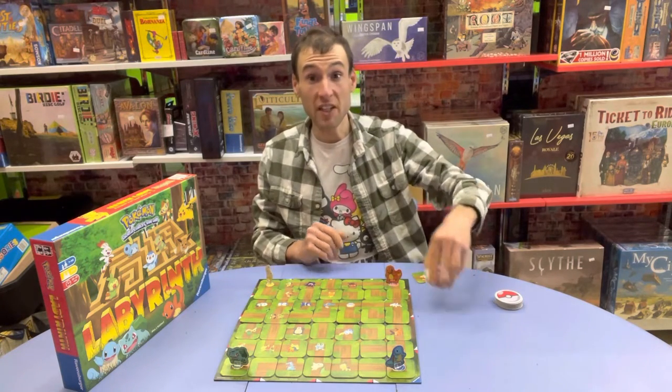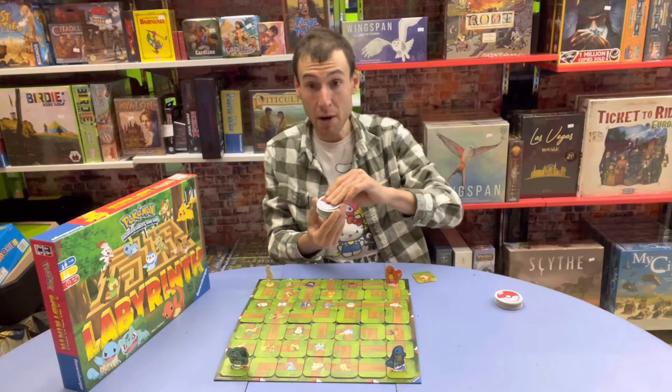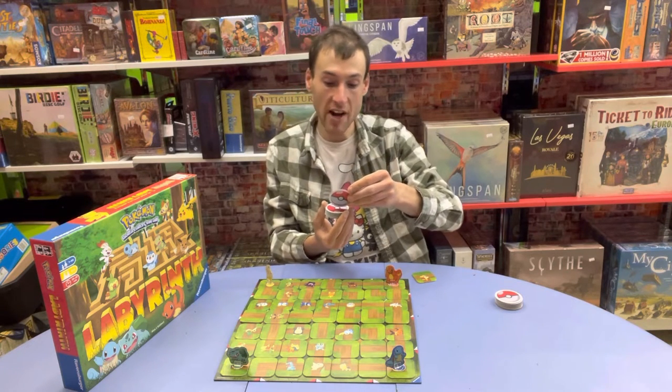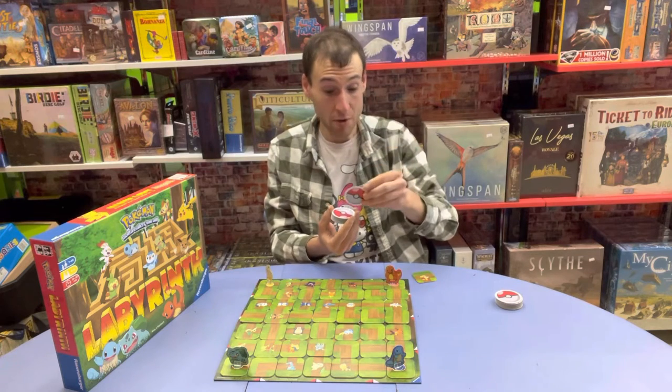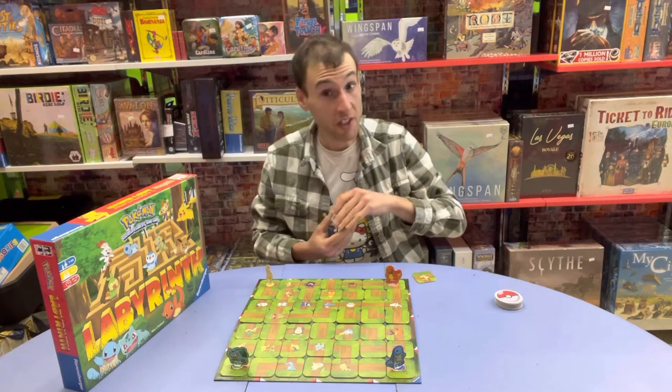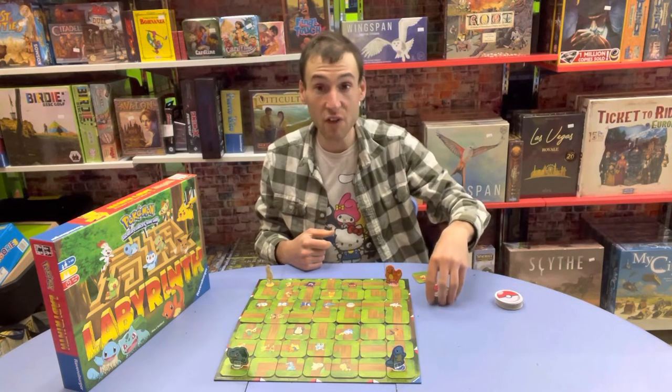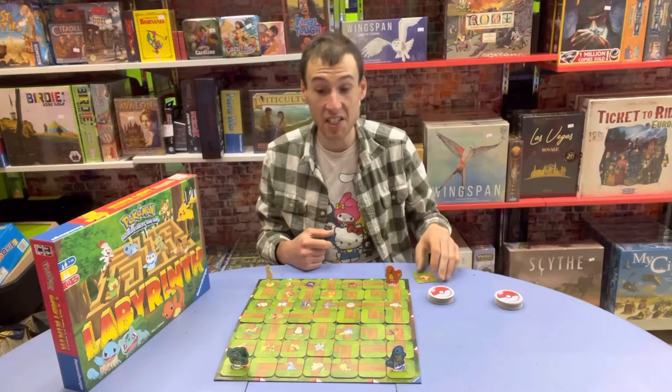Each player is going to look at the top Pokeball on his face-down stack of Pokeballs. There's a Pokemon on the other side of that Pokeball — don't tell anyone which one it is, but that is the one which you are currently trying to catch. That is the first Pokemon that you're trying to catch in this game.